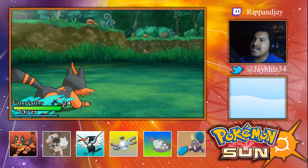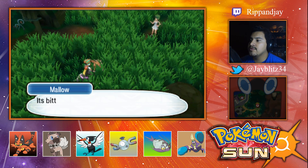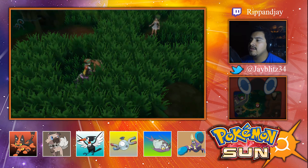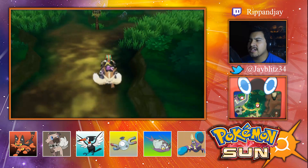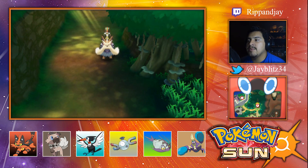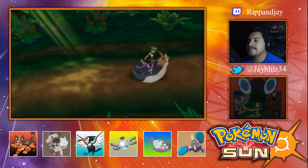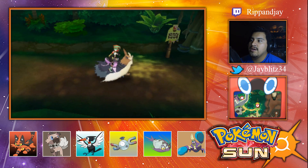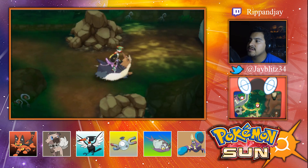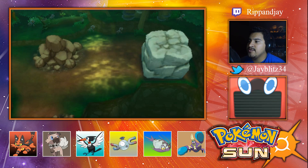The first trial was Rattata — no, it was Yungoos, Yungoos, and then the Gumshoe. And then for the second trial — not the grand trial but the second trial — I believe... not the Marowak one. Oh I can't remember the second trial. It wasn't the Fighting, it wasn't the Water... was it the Water? Oh yeah, it was the Water — the Wishiwashi.